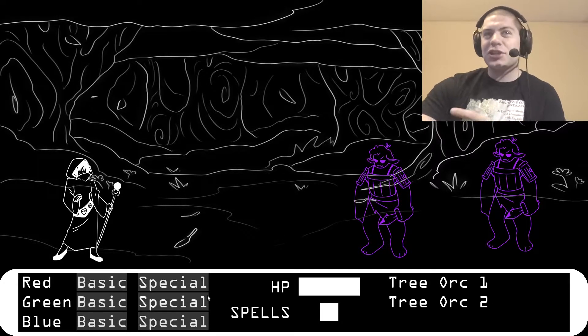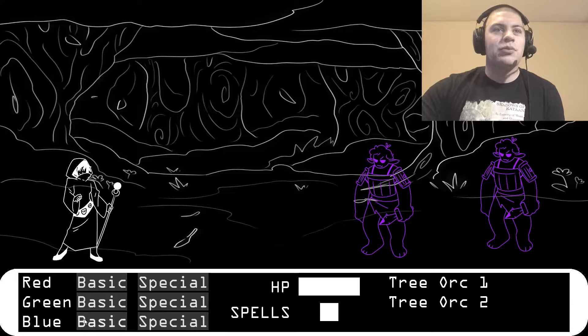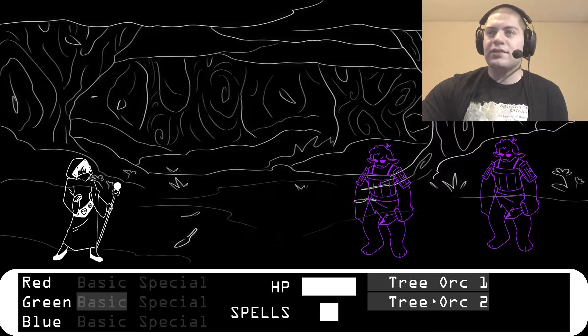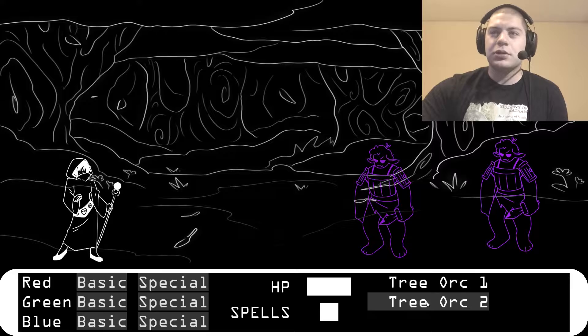I don't know why I'm doing a slightly British accent. But I have red, green, and blue — basic and special. Nothing's highlighting. So I'm going to just... basic attack with red on Tree Orc 1. Green, basic attack — Tree Orc 2. Blue, basic attack — Tree Orc 2.